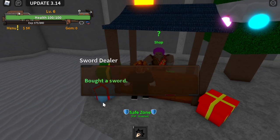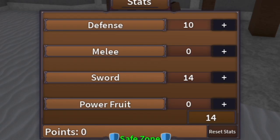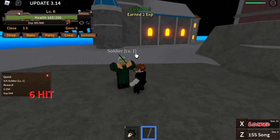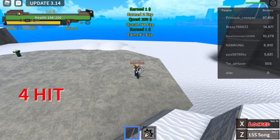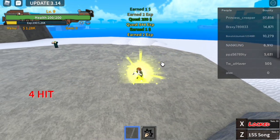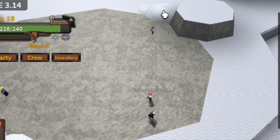For our stats, we will allot some to defense and mostly to sword. So start defeating mobs using a sword. You can grind here with the soldiers until you reach level 10. And after that, clown pirates starting at level 10 to reach level 20.